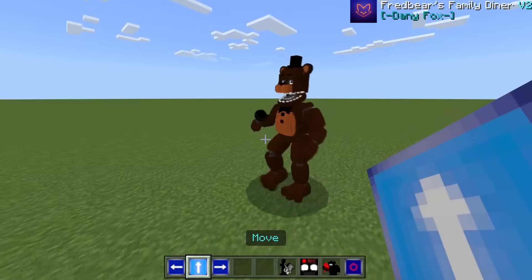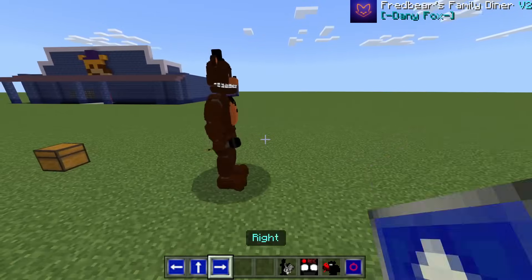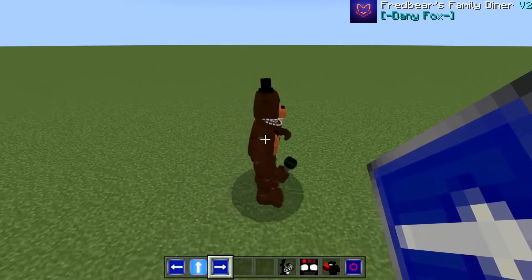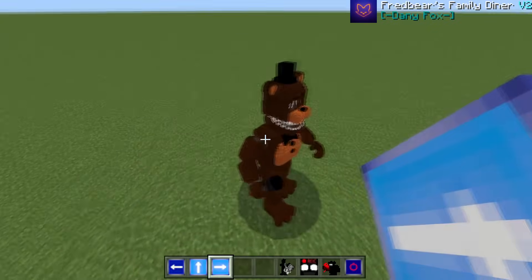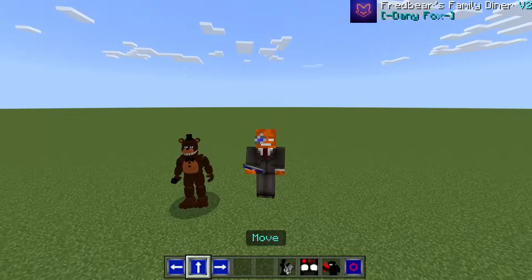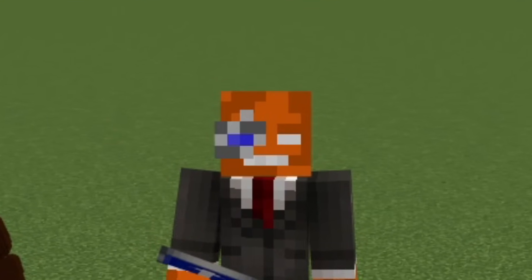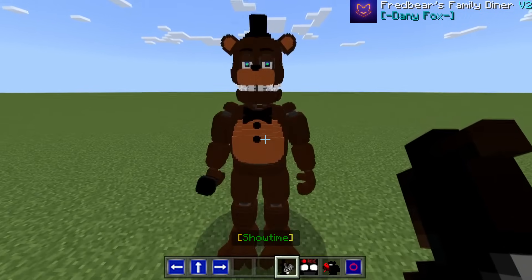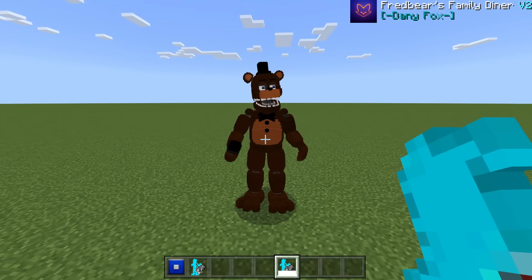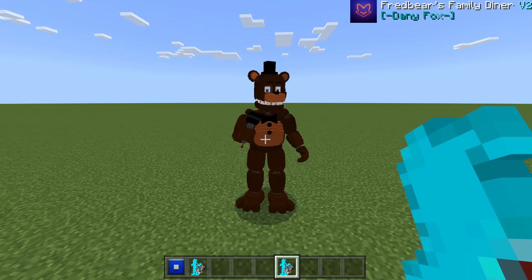You can literally move the animatronics — I wasn't joking. You can have them move forward while going in a certain direction. You could make a remote control car race out of animatronics, build a giant race track — imagine Security Breach Roxanne's Raceway but you're racing animatronics instead of go-karts. The other controls are really cool too.